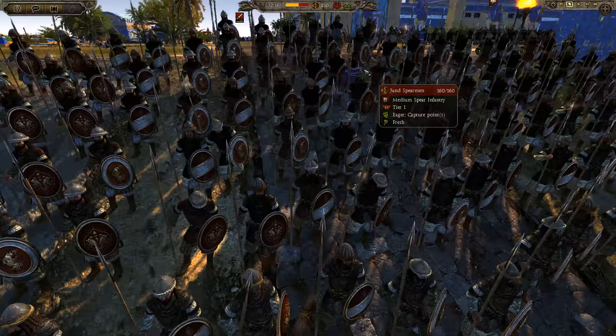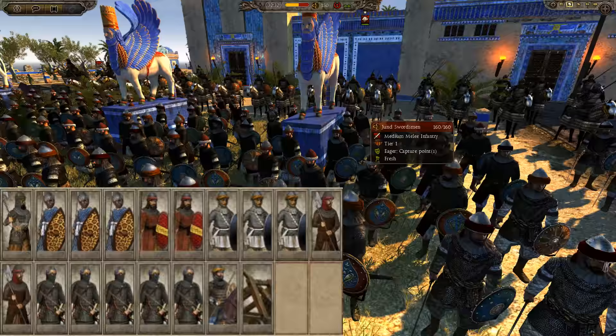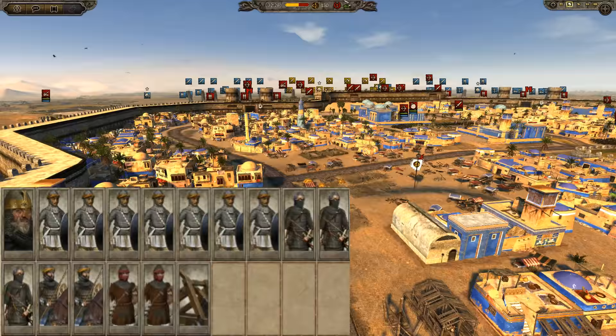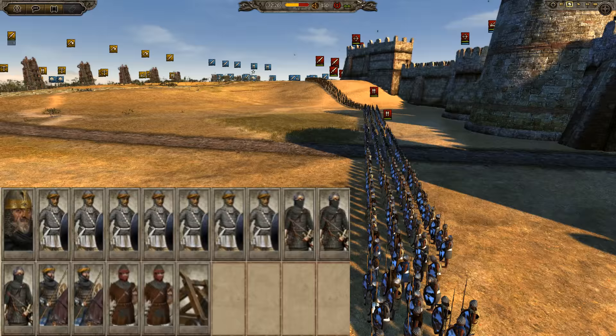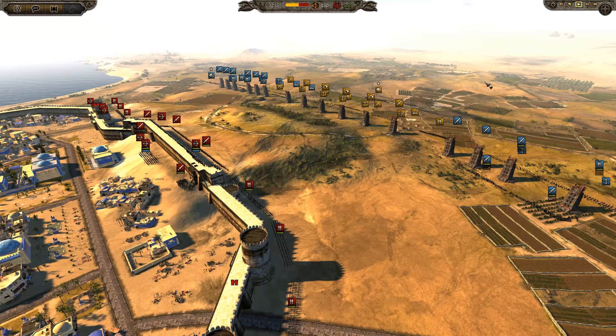There are some Anatolian spearmen in reserve with a lot of forces back there. This is mostly the Ayyubid Sultanate, bringing some Nafetunes and mostly swordsmen - the Jund swordsmen. Back here we've got the Sultan's bodyguard, and they're also bringing some cav forces like the Askari cav, Askari nobles - nice lancer cav. For the rest of their infantry: spears, some Nubian spears, some Jund swordsmen, and of course the Gulam foot guard defending the walls.